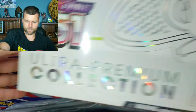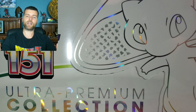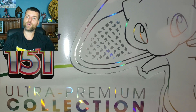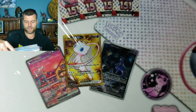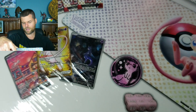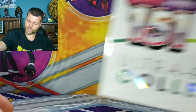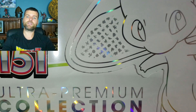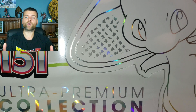Before we get into this video, I want to let you know the winner of last week's video is posted down in the description below. We do have another giveaway this week, which will be the 3 promo cards that come in this collection box. One winner will receive Mew EX, the Gold Mew, and Mewtwo AR. To enter, there are three easy steps: subscribe to the channel, leave a like on the video, and leave a comment down below. The winner will be picked in the next video, so make sure you turn on your notification bell.